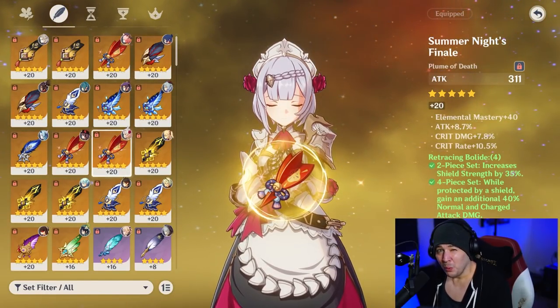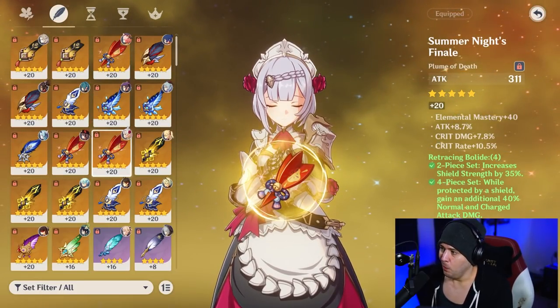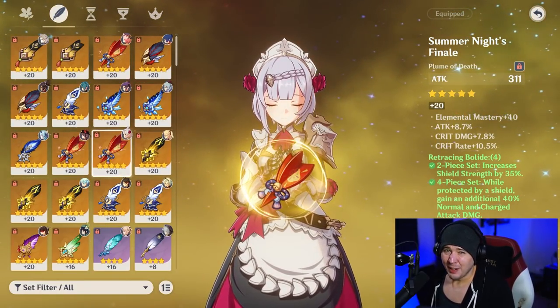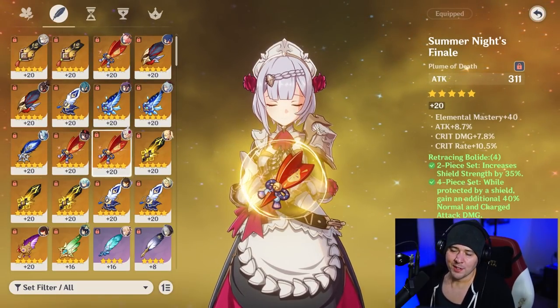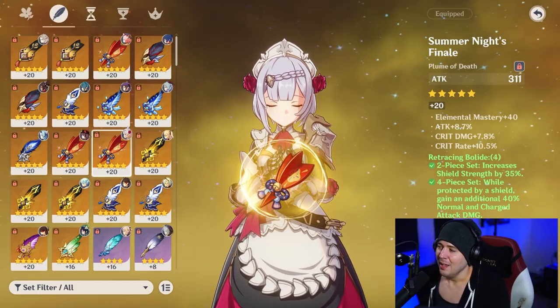The 10% crit rate on the feather might not seem like a big deal, but that's four of the rolls already on the artifact, and then the crit damage came in natively at max already — so that's pretty powerful. The elemental mastery will help with crystallization shields, but it's not a huge deal. It's probably the weakest piece on her.